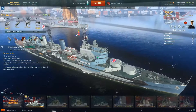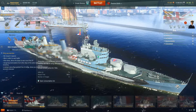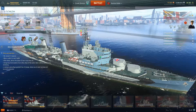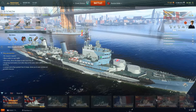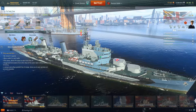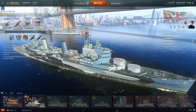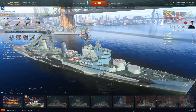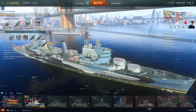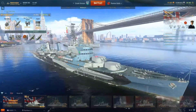The smoke generators give you 103 seconds of smoke with a 160-second reload, meaning about 57 seconds between screens — you can carefully manage that using an island. As your smoke's about to run out, back up behind the island, wait for cooldown, then pull forward and pop your smoke again. For upgrades, my standard British ship setup is: main battery mod 1, aiming mod 1, damage control mod 1, rudder shift mod — to boost maneuverability since they accelerate fast — and concealment mod 1 in the fifth slot.